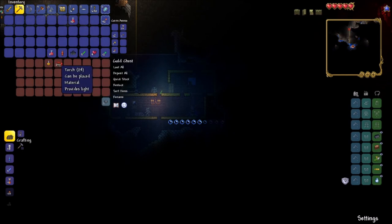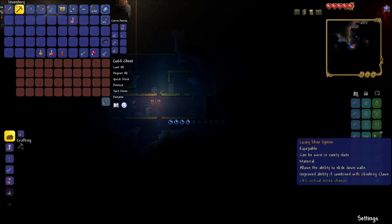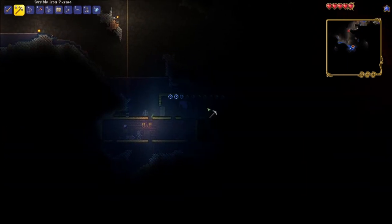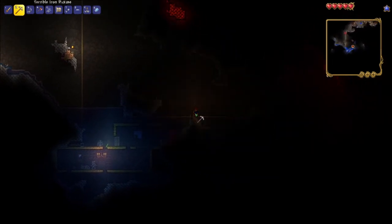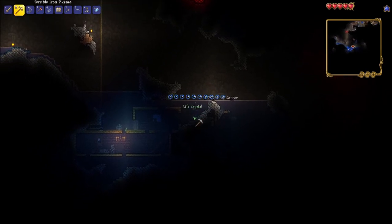This chest has shoe spikes with a lucky modifier on it. Lucky increases your critical strike chance by 4%, which I personally believe is better than having extra defense at this point in the game. Terraria uses a mechanic known as random crits, meaning that every attack has a chance to be a critical strike which will double its damage.